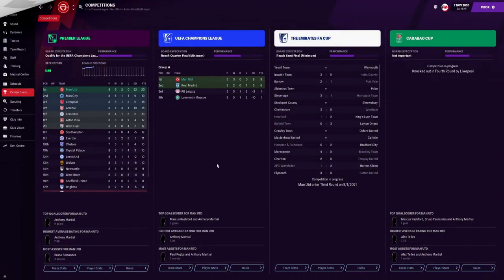So before we actually look at the tactic and results with Brazil, we're just going to have a quick skim through the results used with Manchester United. As you can see in the Premier League, Manchester United after 8 games have played 8, won 6, drawn 2 and lost none with a goal difference of plus 22.